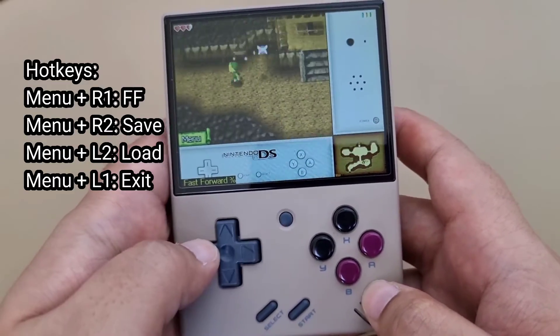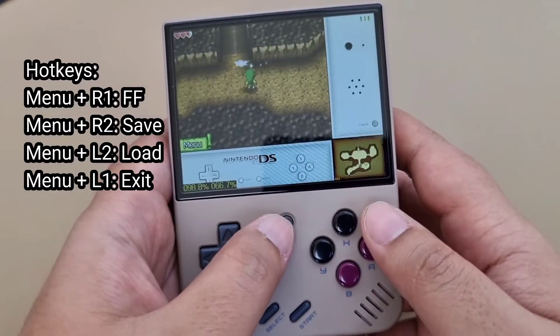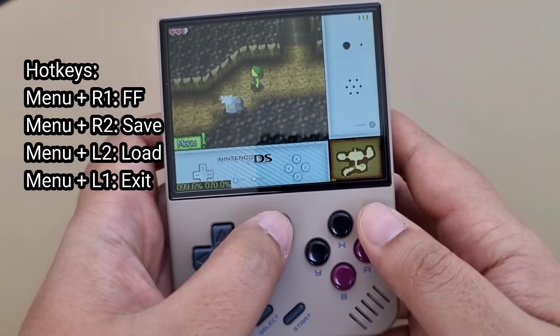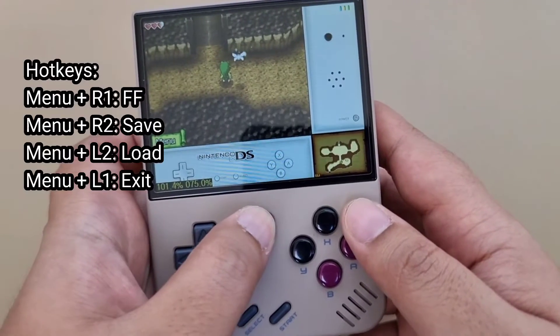To fast forward, press Menu plus R1. To save, press Menu and R2. To load, press Menu and L2. And to exit, press Menu and L1.